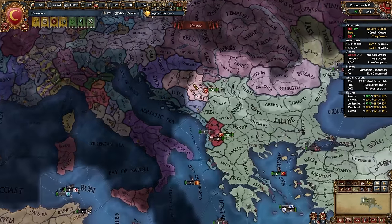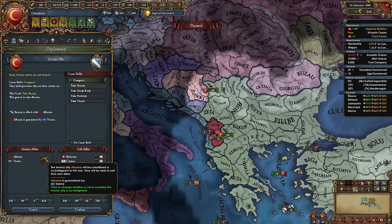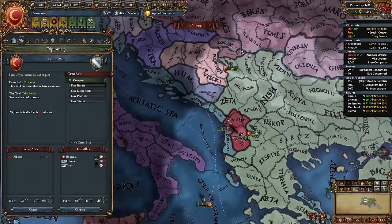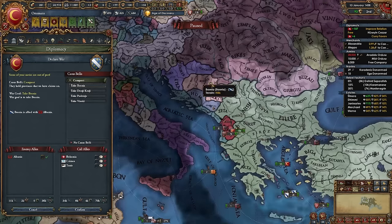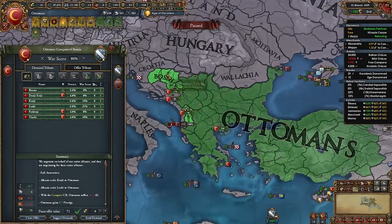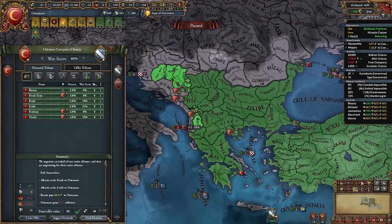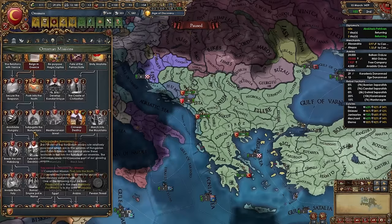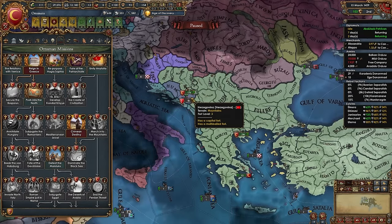After chilling for a year or two post-Anatolia, go back to the Balkans. I'm declaring on Bosnia without co-belligerenting Albania since Venice has expanded and it'll be tough to take provinces from them in the same war. After defeating Bosnia and Albania, fully annex both and take all their money.